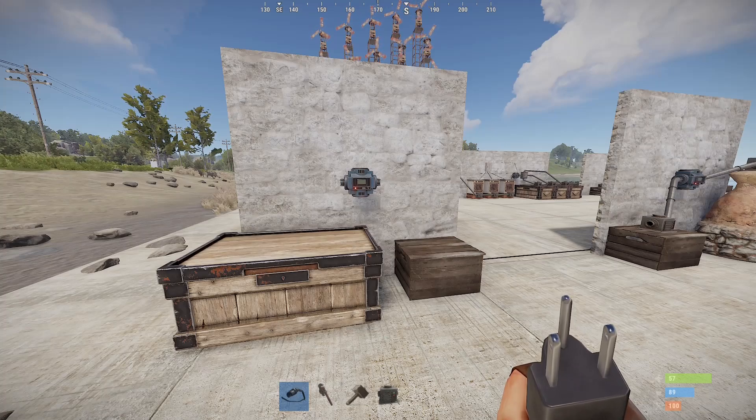Hello everyone, and welcome back to another episode of Rust Electricity for Beginners. My name is Ozzy, and today we're going to talk about the industrial system, which is essentially a way for you to pass items and resources from one container to another.